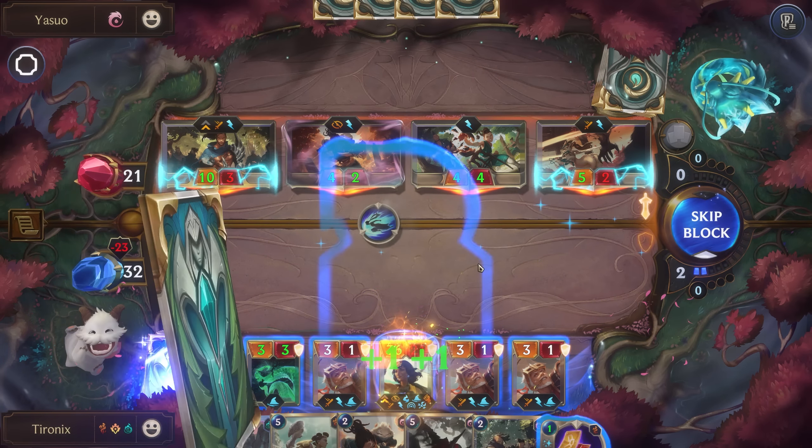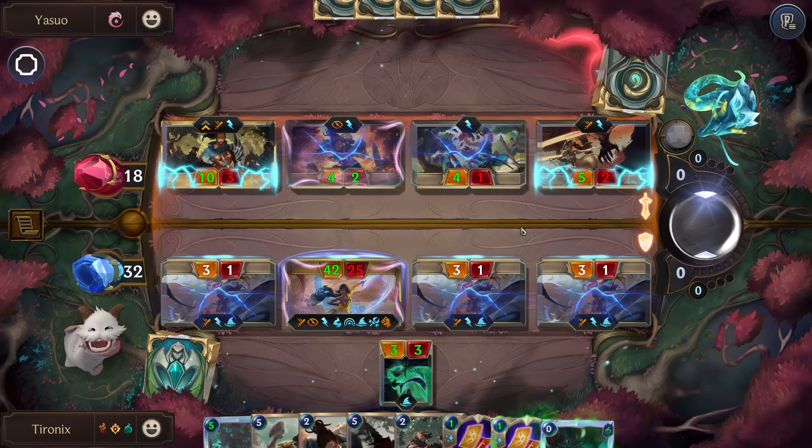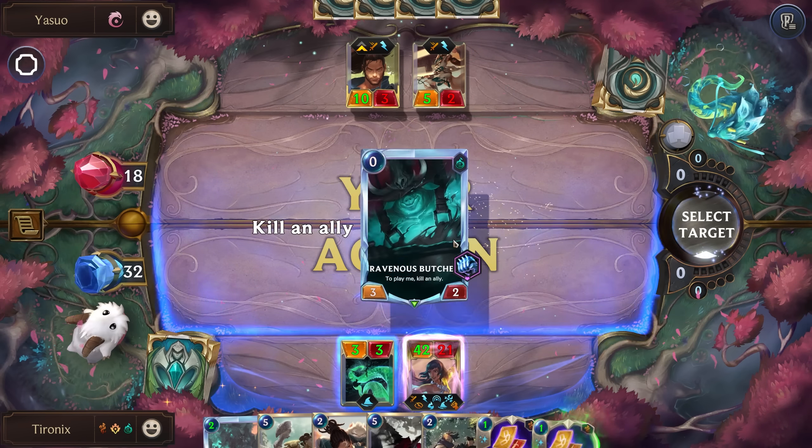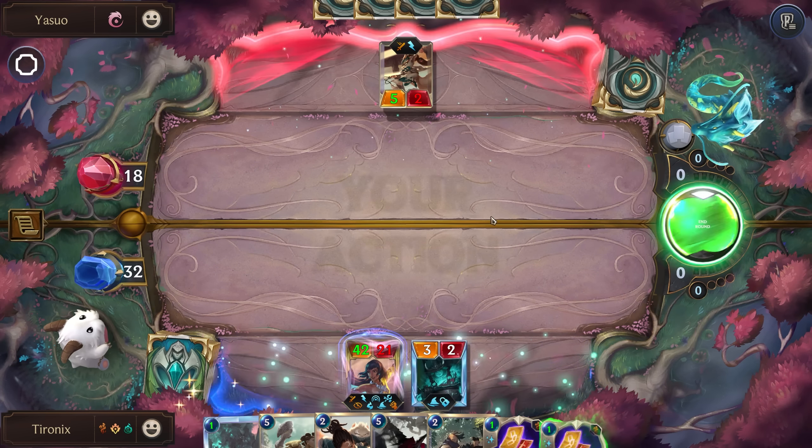Trying to get something to kill one of these two. That'll work. So we'll block here to get rid of this card. Another great thing you can do with the Formless Blade is just get people low enough so they'll die from an attack or block. Let's go like this to capture their Yasuo. Perfect.